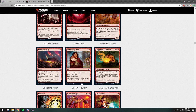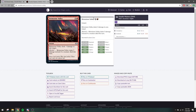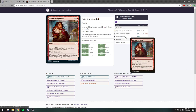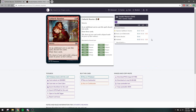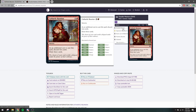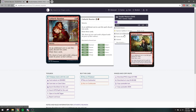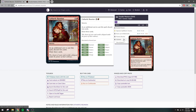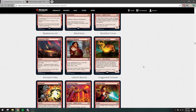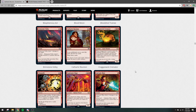Cathartic Reunion — this is a good reprint. I don't think we have a lot of reprints for that card. It was also in Ikoria, but this has the art from Kaladesh — so maybe that makes it more appealing to you. It's a good moment to grab a foil copy if you want it for your decks, but nothing really played in the format.